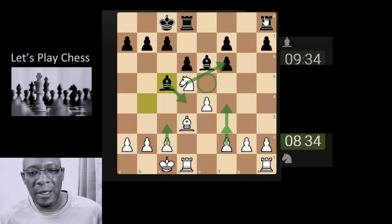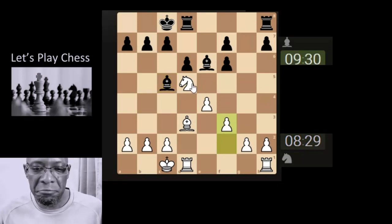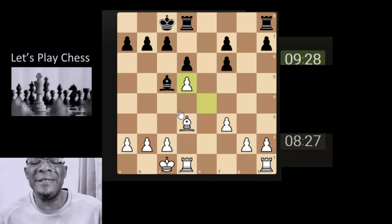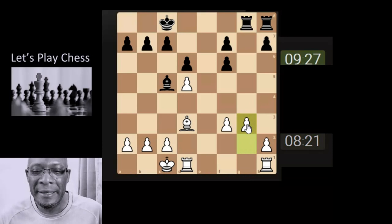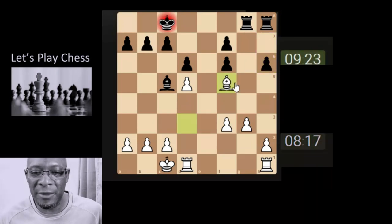Interesting times. Oh but there's also the rooks attacking the b-pawn as well. Let's go with that though, let's see if we can make it work a bit. Oh he's just taking the knight off the pawn - oh that was funny, that was a waste. Okay so it's for the b-pawn. Oh that was a waste of calculation. I'm going to put a check on the king with the bishop.